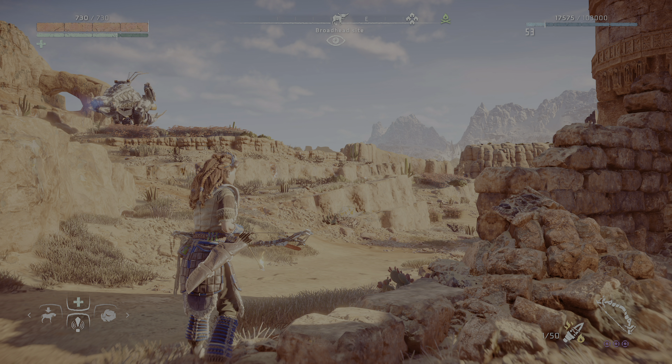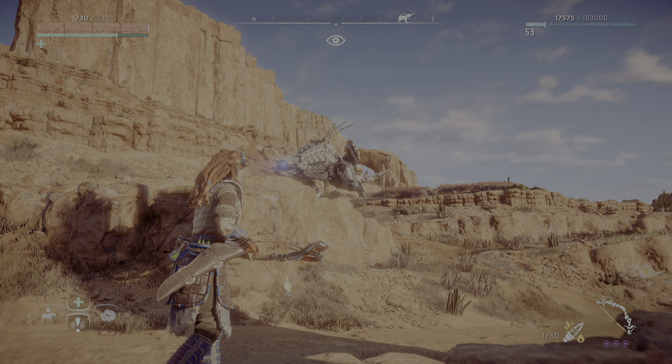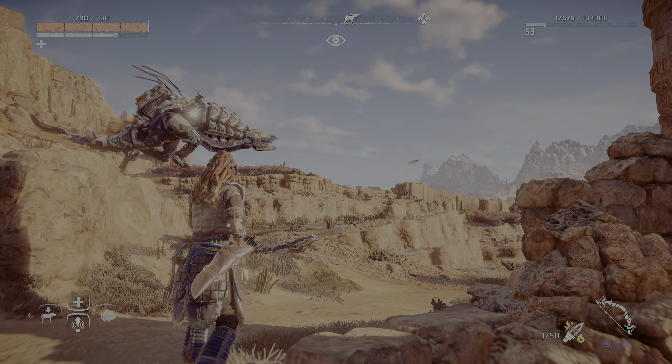Hey guys, this is Critical Hit Koala. Sony just released the patch for the PlayStation 5 to run Horizon Zero Dawn at 60 FPS on the PlayStation 5.